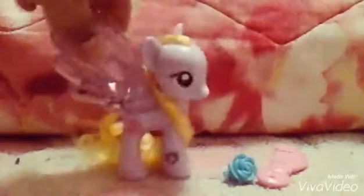Here is Lily Blossom out of the package. Her wings are so beautiful! Let's turn her around — it's so pretty. I love her. It's like so soft. And then here's her cutie mark.